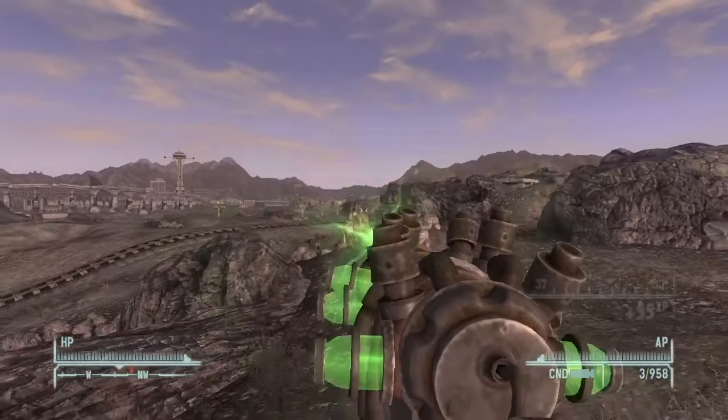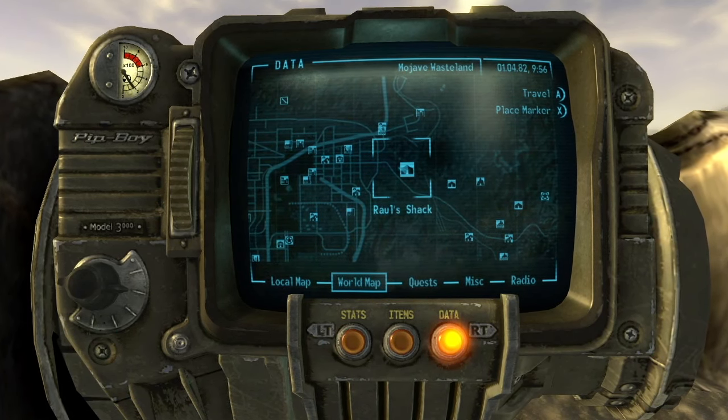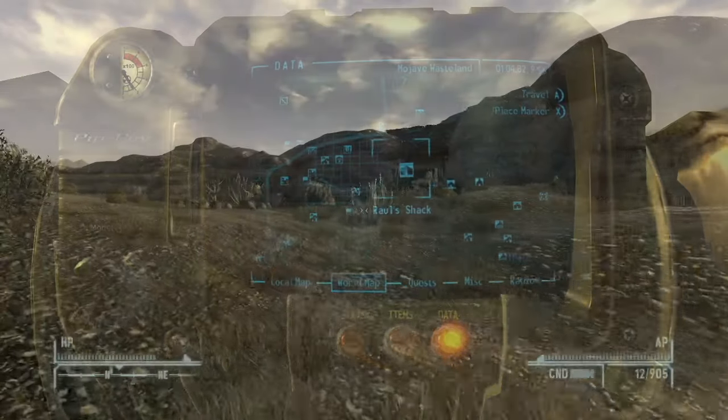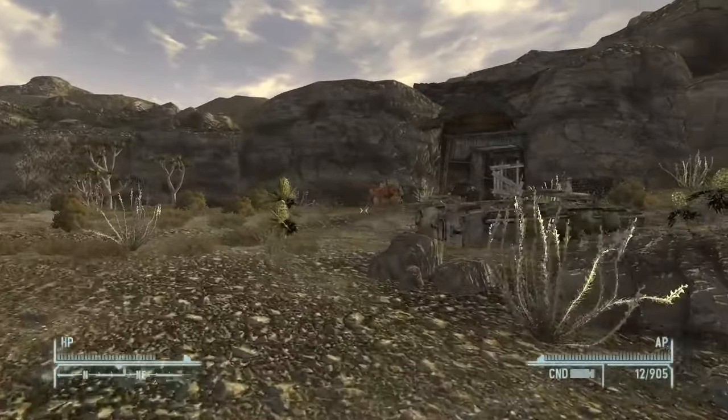Here's the location of Raul's Shack. As you can see, it's directly south of Nellis Air Force Base and west of the Brotherhood of Steel bunker. As you approach the shack, you're going to notice a broken-down car and a brahmin.